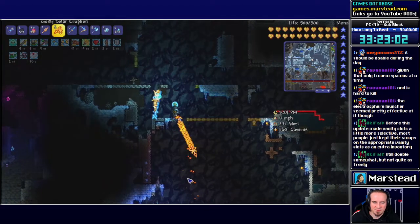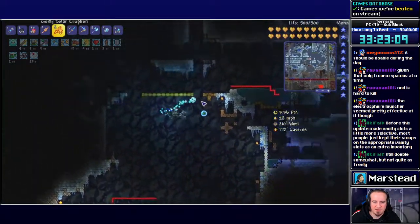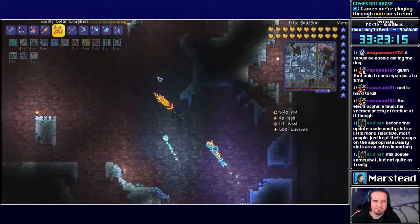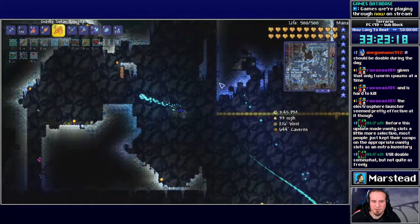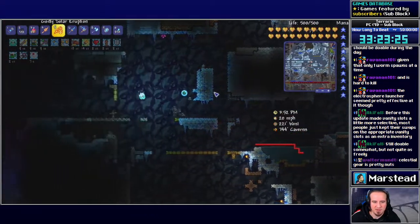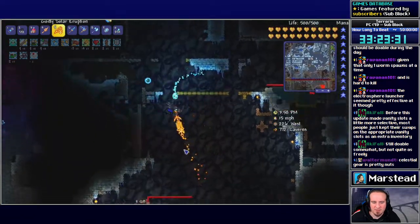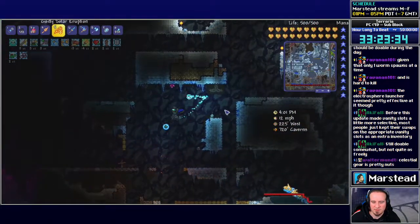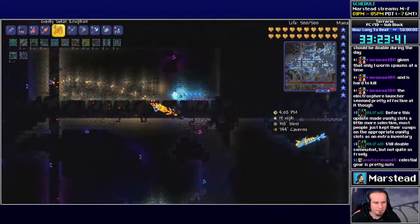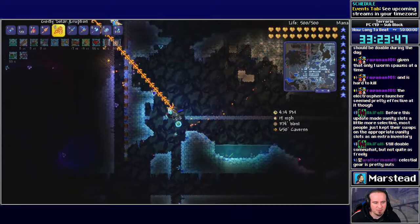I know they're done patching this game, but if there was one thing that would be cool to add, it would be some way to buff all the different weapons to have similar damage, or be similarly useful to the endgame gear. You kind of miss that Souls effect of 'I really like the way this weapon works, I kind of want to try it,' but it stops being viable after you beat Plantera. Before this update, most people just kept their swaps in the vanity slots as an extra inventory.